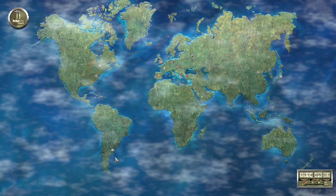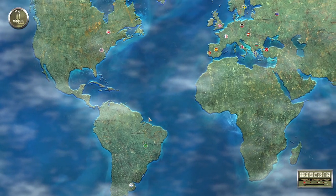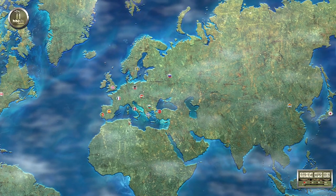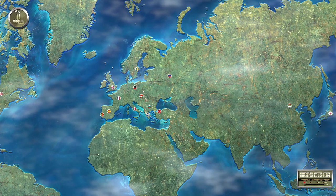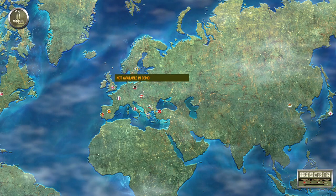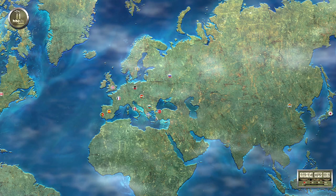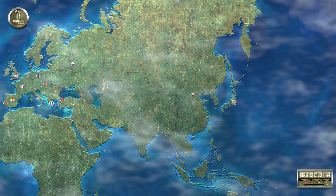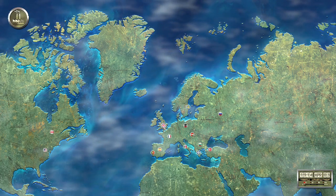Oh, a world map! Okay, so these are the nations: Argentina, Brazil, US, Canada, Great Britain, France, Spain, Portugal, Italy, the Kaiserreich, Sweden, Austria-Hungary, not entirely sure — possibly Yugoslavia though that didn't exist at the time — Greece, Turkey, Russia, maybe Romania, China, Japan. Nothing in Africa, and we can't click most of them because they aren't in the game yet.